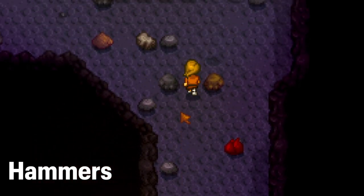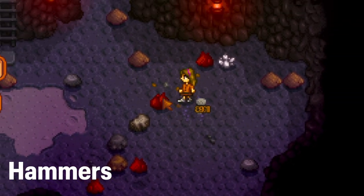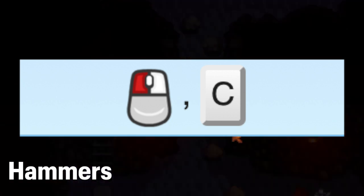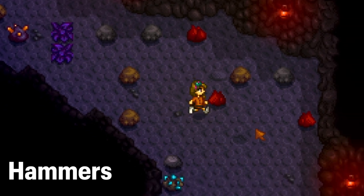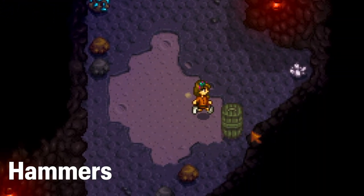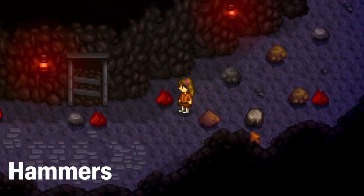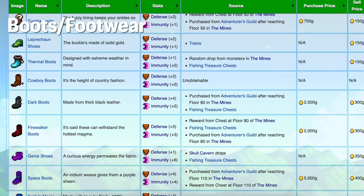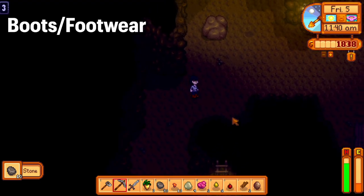Hammers do a good amount of damage and you can swing them like a sword, though they are a little slower. When you right-click for the hammer's special attack, if you spam click the left mouse button or C while it's doing the special attack, you can do more damage. I'm not sure if this works on console — if it does, comment below.